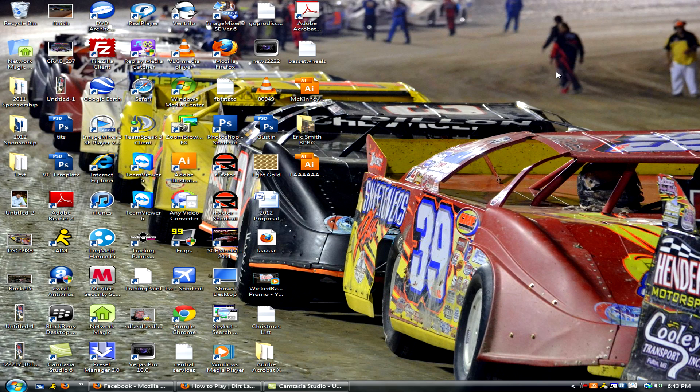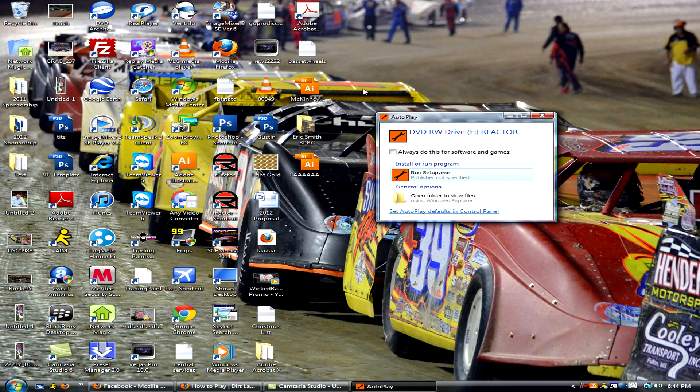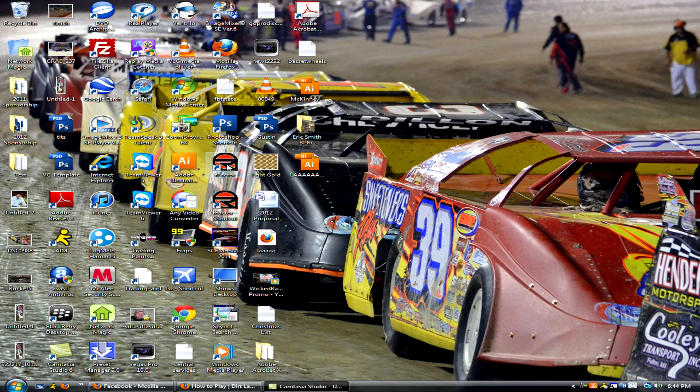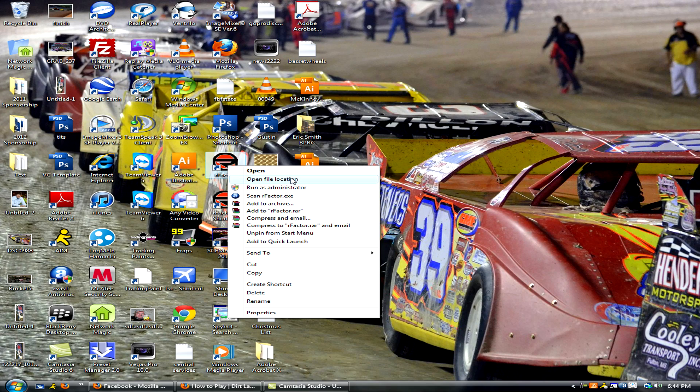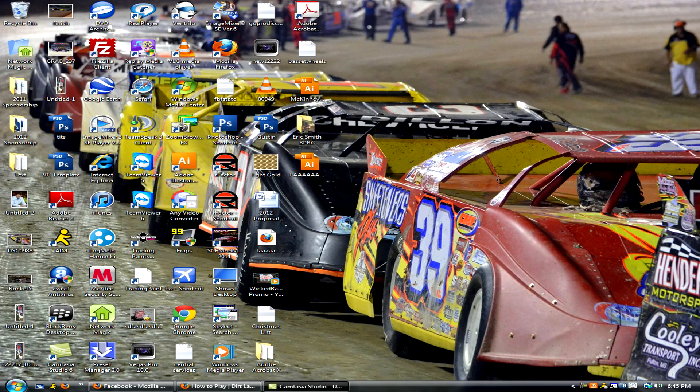I'll show the installation here — let me put my disc back in. Sorry, this is kind of quick, didn't have anything prepared. This will pop up — your normal prompt asking if you want to run the setup. It's just like any installation you've done before, just keep clicking next for the most part. The directory should go to your C Program Files. If it tells you to go to C Program Files x86, just leave it there because that works better in the long run for the Dirt Late Model mod. Once you run that you should have the rFactor icon on your desktop.